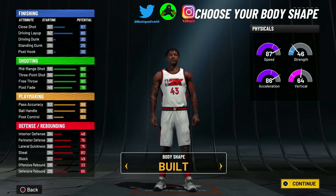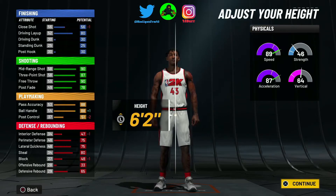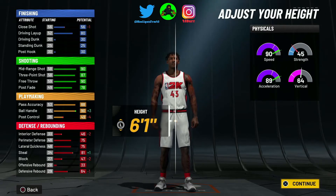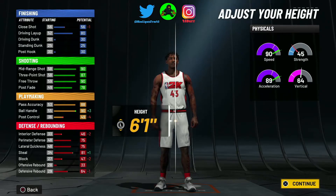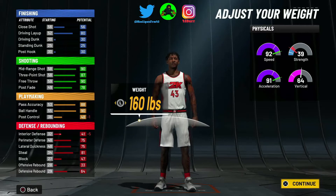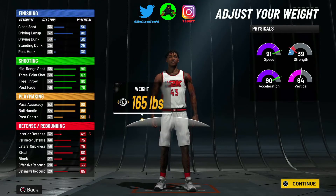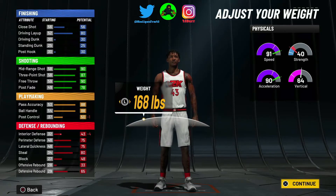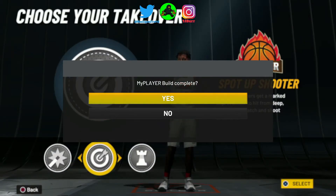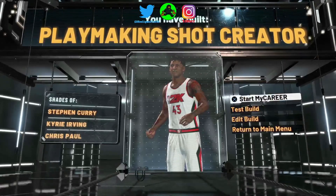So go to build — I like my guy built. Some people do burly; for centers do burly, for point guards do built. Depends on what height you want — I go with 6'2". 6'2" is the better height for me. I'm gonna do 6'2" and then we're gonna go with the smallest wingspan, spot-up sharpshooter. That's it right there — that's the build.